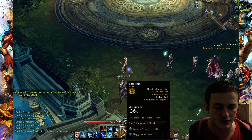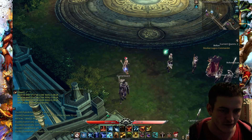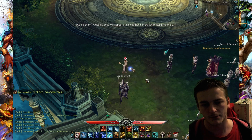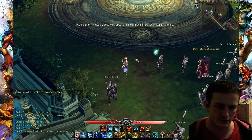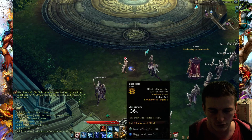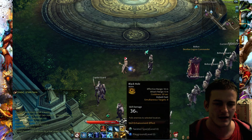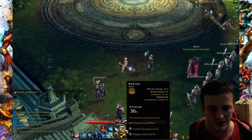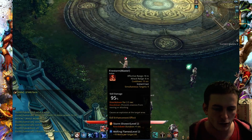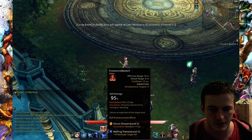Another useful ability is Black Hole, which can help you gather all enemies to one point. Some people say this class has 4 controls — I don't agree. It's 3 control spells, and Black Hole is not really a control; it's a gathering ability. All these control skills do not make much damage.